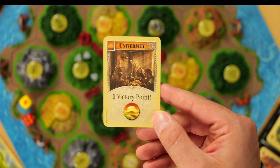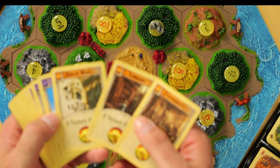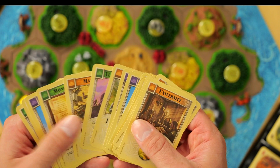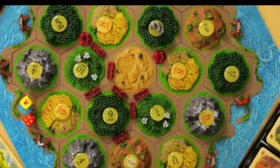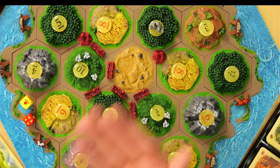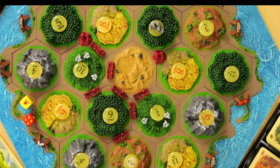There are also cards that simply give you one victory point — they're orange color-coded at the top, and there are multiple in the deck. You only reveal those cards face up once you have the exact number of points needed to win. So if you're at nine points and you draw one, you can reveal it and announce ten victory points — and you win the game. First one to ten wins.